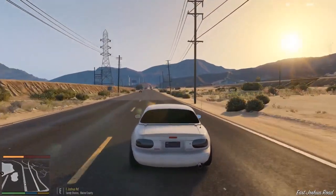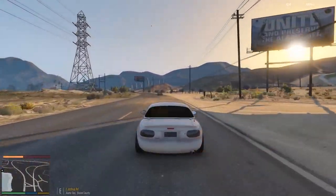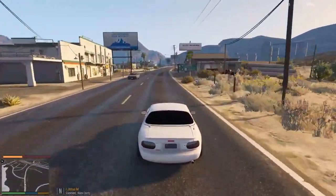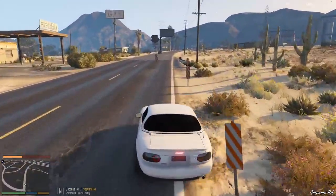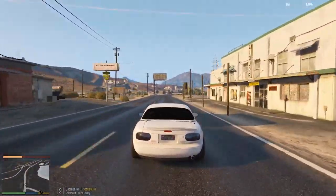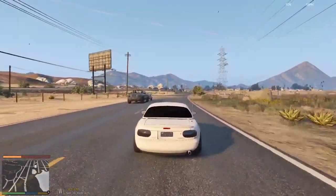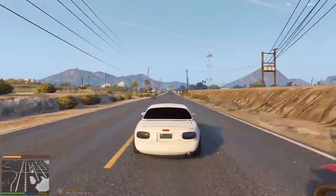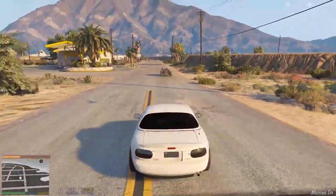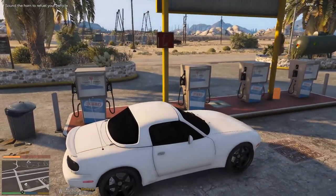At slower speed it's decent but it still wants to spin out. We also need gas and we're extremely far away from Simeon's — Simeon's gonna be pissed. We'll start heading back. We'll go from Sandy Shores into the city back to Simeon's. Looks like someone's already in trouble with the police near the gas station. Let's pull up and get gas, and then we'll get the cops on us.